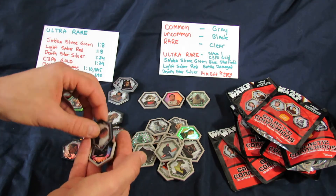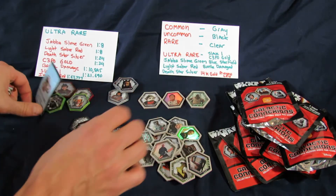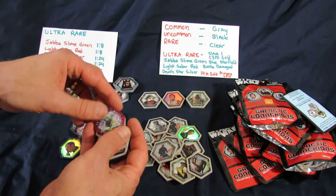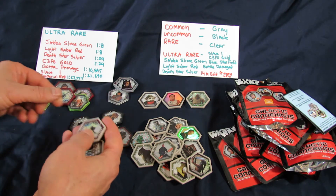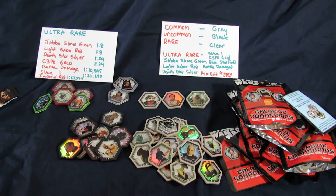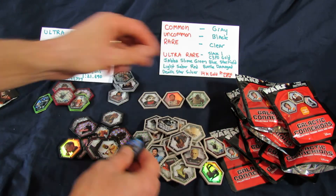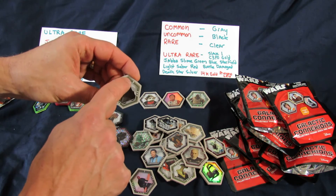The rarities for gray, black, and clear are somewhere between one in two packs to one in six packs, so you're going to get mostly these. Here's Yoda in a holographic patterned foil, and that's Jabba Slime Green again. Here's Boba Fett in the clear. And the game is played not with the color on the outside - that's really just for collectability - it's played with the color band and numbers on the inner disc.